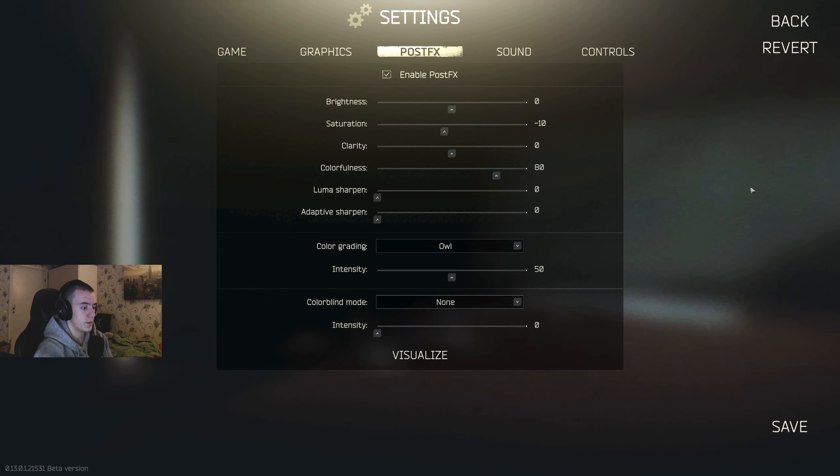So let's start with brightness — pretty straightforward, it brightens the game. But I would suggest keeping this on either zero, or go down even more, because I'm gonna show you later how you can brighten up your game in a much better way.